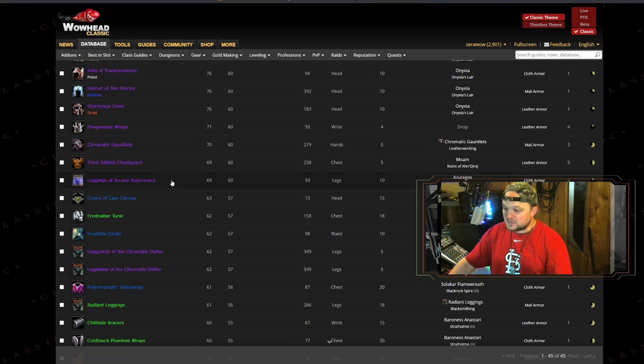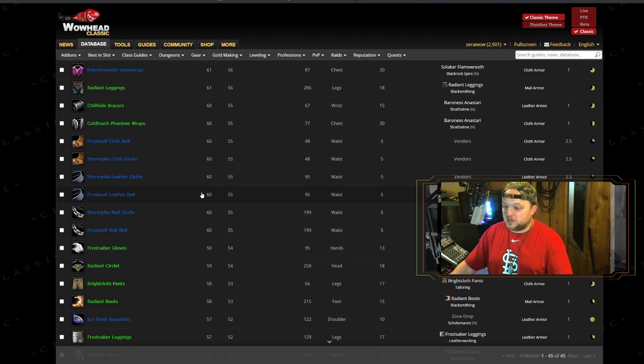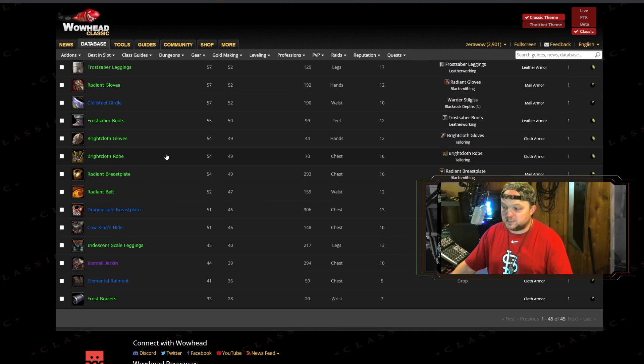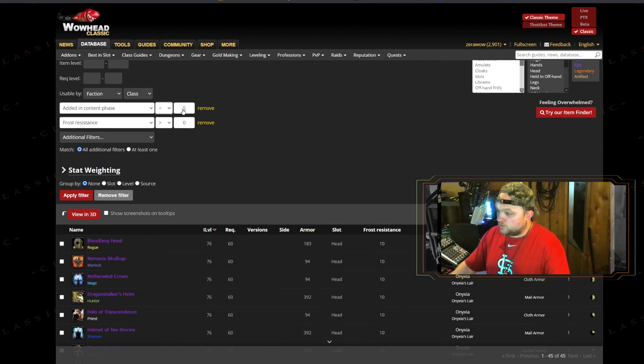What I recommend is building yourself a 60Upgrades link — there's one posted in the description below. I didn't think it was worthwhile to go piece by piece on 60Upgrades, because unlike nature resistance where we had one or two places to farm, or fire resistance where tier gear had it built in, frost resistance is different. There's no real clear-cut path. You've got a variety of options — go with whatever is easiest and most available to you as a player.